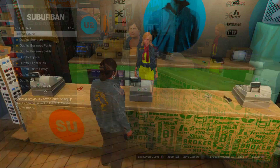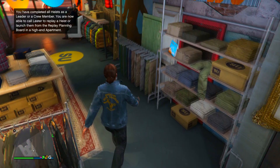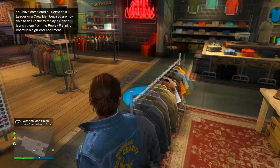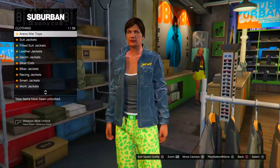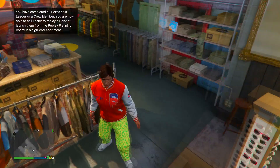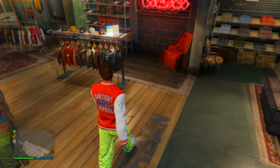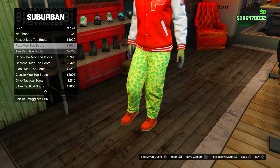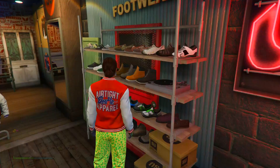For the next part, go back to the pants section and put on the spotted muscle pants. Head to the top section, go to bomber jackets, and purchase the red bomber jacket. Then head to the shoe section and make sure you put on your merging gloves as well. Purchase the worn chocolate slack boots. Put those accessories on with those gloves and save this under the outfit you just made.